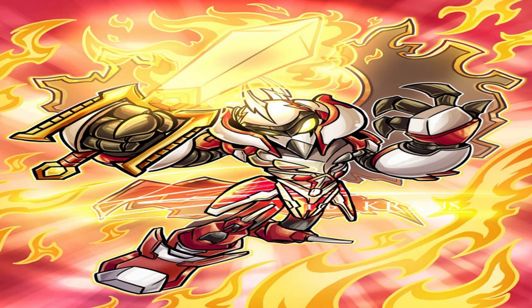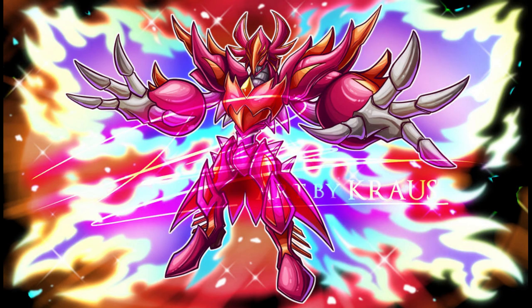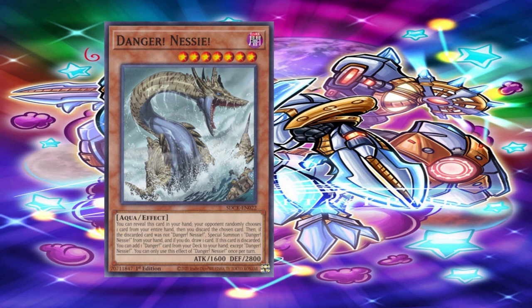Can you explain to me how the word 'Reveal' works in Yu-Gi-Oh? Reveal in Yu-Gi-Oh! means showing the card in question which has the effect specified. So where this term was introduced was with the Danger archetype. Look in front of you and you will see Danger! Nessie, with the effect that states: you can reveal this card in your hand.